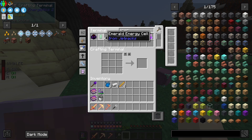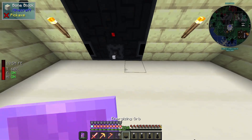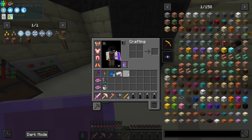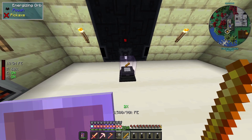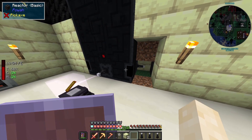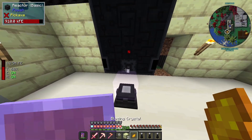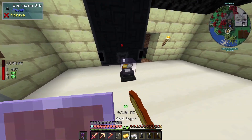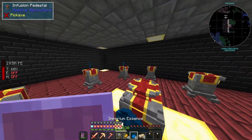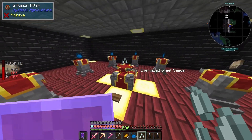We have the necessary essence to make a seed, now we just need the necessary components. I can attach these off a reactor and put this here — this is where you put all your stuff in, like blaze rods. I've attached another connector and it has put more juice into it. We have the blazing crystal. Now if we put some golden iron into it, we get an energized steel ingot, and we need four of these. You combine these in the altar and we get the energized steel seeds.